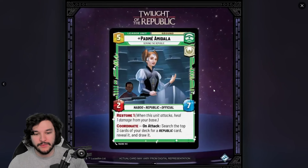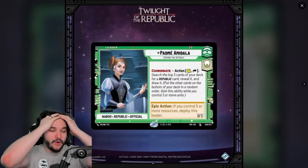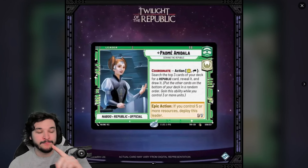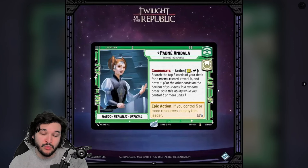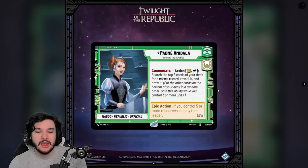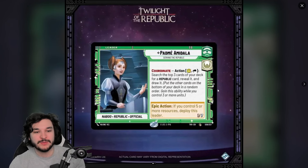Her flip side is a 2/7 with restore one — I thought of Krennic when I saw that stat line. On attack with coordinate, you search the top three cards for a republic card, reveal and draw it. Unfortunately I think this will be a below-average leader. We've seen leaders trying to draw cards fall short — Cassian wasn't great, Hunter was atrocious. While having three units will be easier this set with batch brothers and token generation, the setup required is excessive.